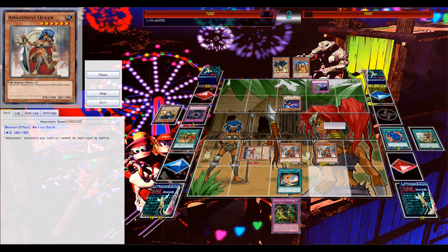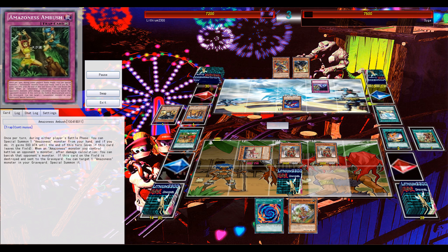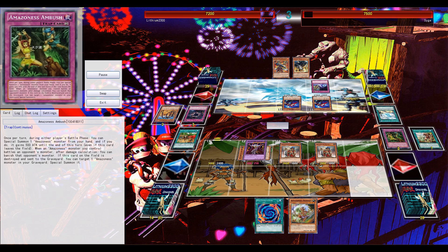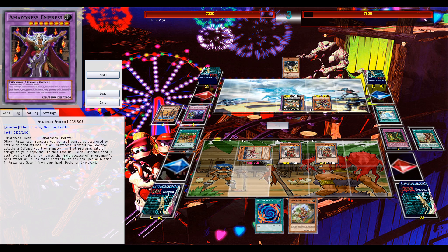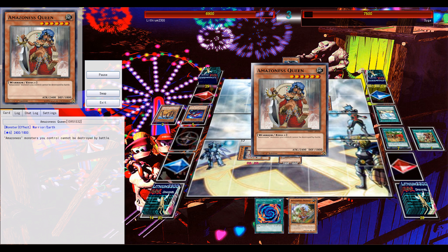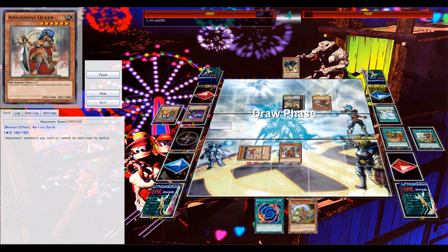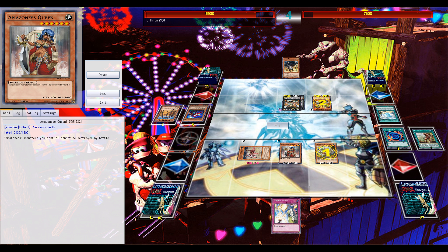Using Fusion Recovery, you can take back Polymerization and the Princess. Having Double Queen on the field means any Amazon monster cannot be destroyed by battle. He goes for Infinity, but eventually destroys one of the Queens with a True Draco trap. But again, any Amazon monster on the field cannot be destroyed by battle, so I'm still alive. He negates my Polymerization, which I think was forced.